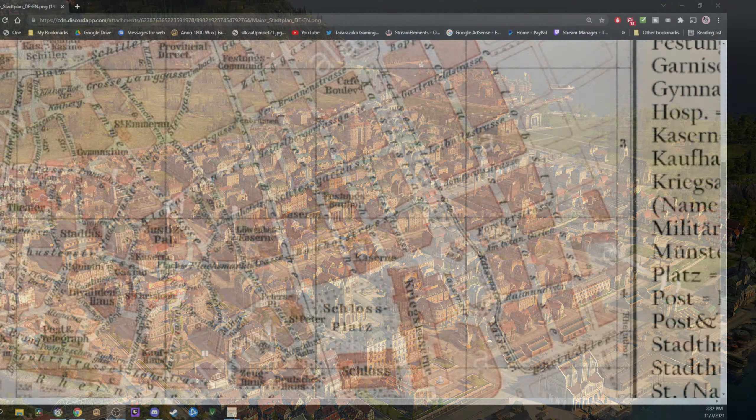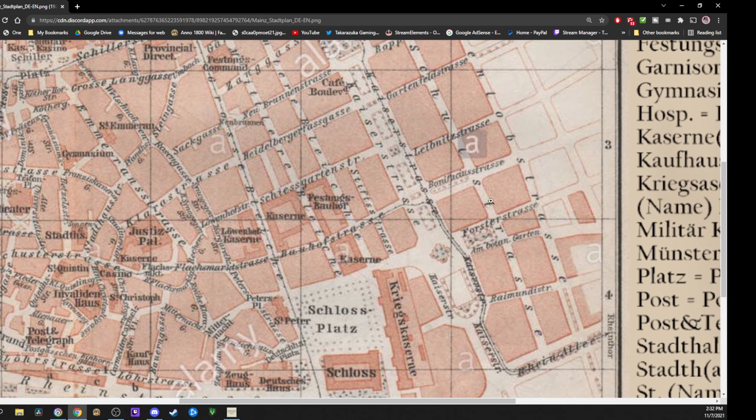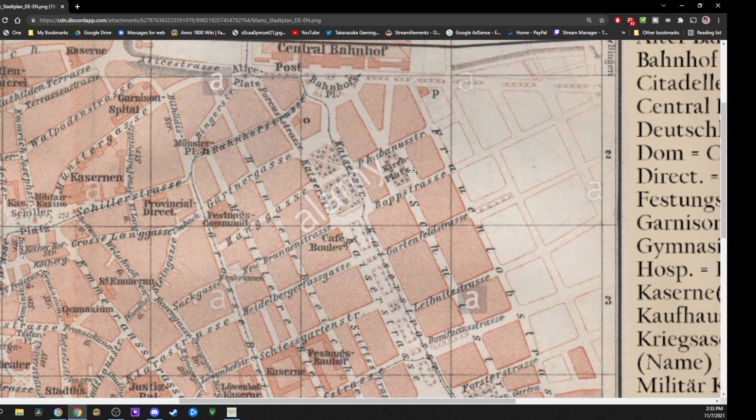Let's jump over to our handy dandy map and take a look at it. What I'm looking at is probably into this region right over here — something I can do in a fairly reasonable amount of time. We've got some parks right here, a little park or some boulevard-looking stuff, and then just a fairly basic standard grid pattern until we kind of get up this way. Then we get a little something going on right here.